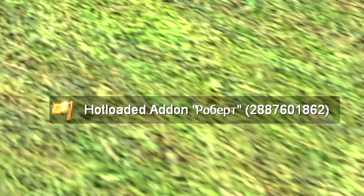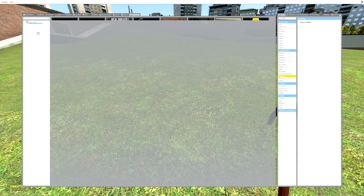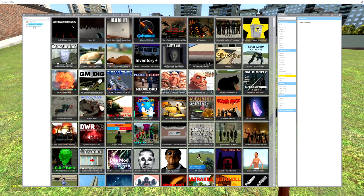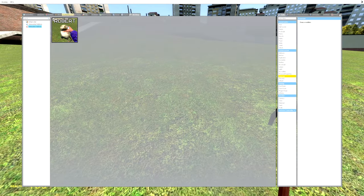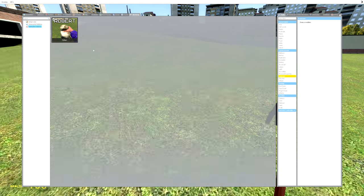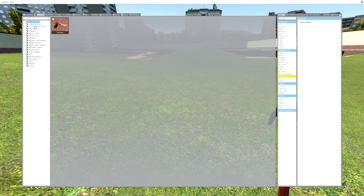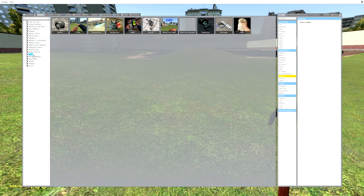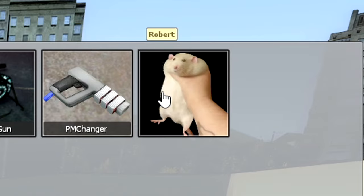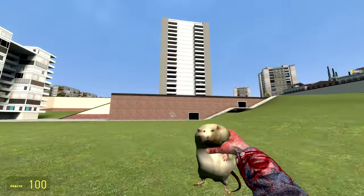You'll get a notification that it has been hot loaded. Go back into that tab and check out your hot loaded mods. And here we have Robert. The magic really starts when you look at your weapons. And check this out — we have it under 'other,' and I promise you guys, I have not reloaded this map. There's Robert. And boom! We got our little rat buddy.